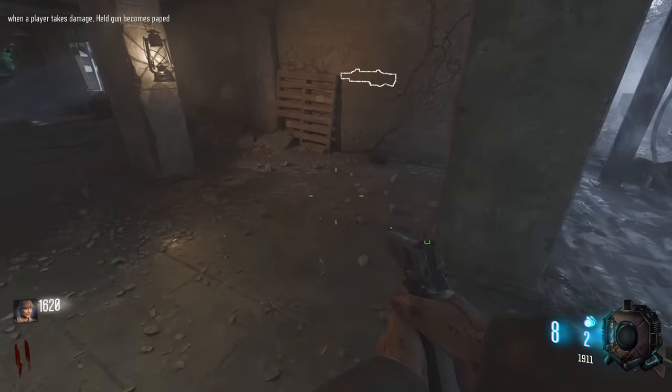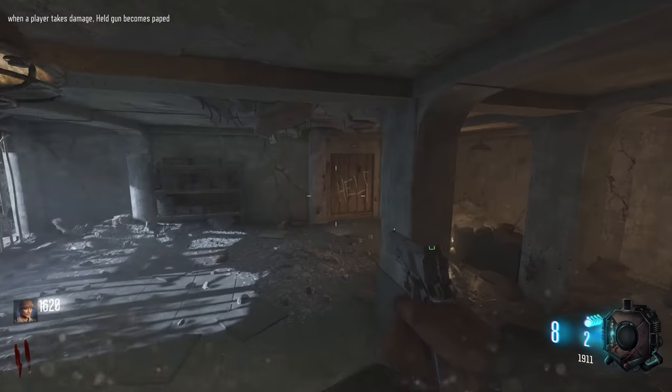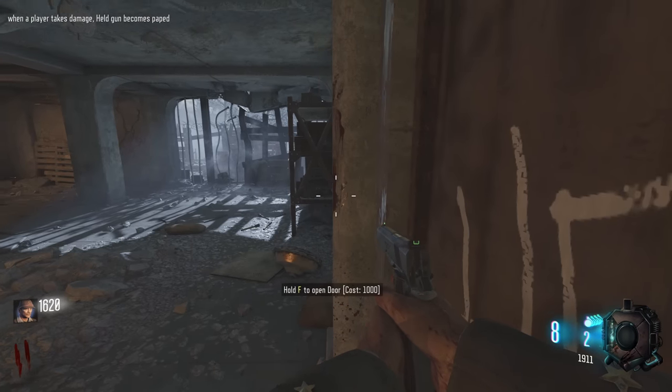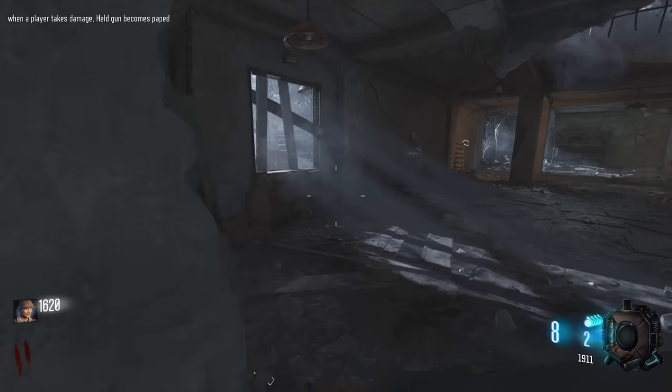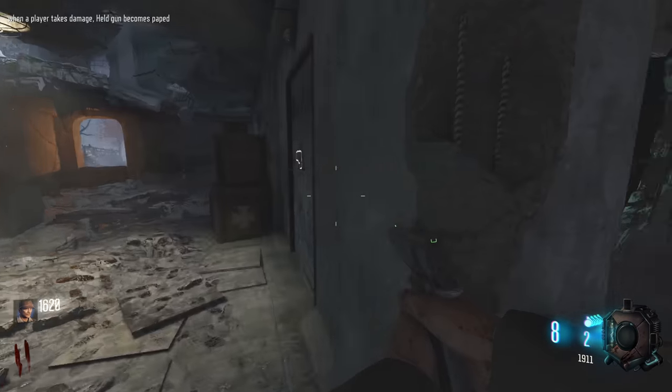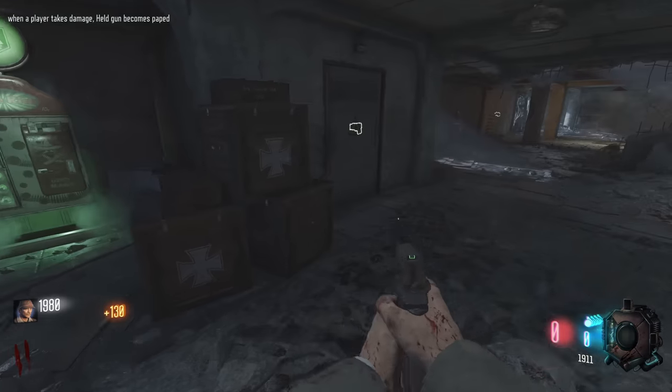There's one more — where's this bozo gonna be? Oh, over here. New modifier: when a player takes damage, held gun becomes pack-a-punched. This is kind of broken because if we do this on Nacht, it's kind of huge. We're gonna open this door — oh it's a thousand points. I wanted to get the box first.